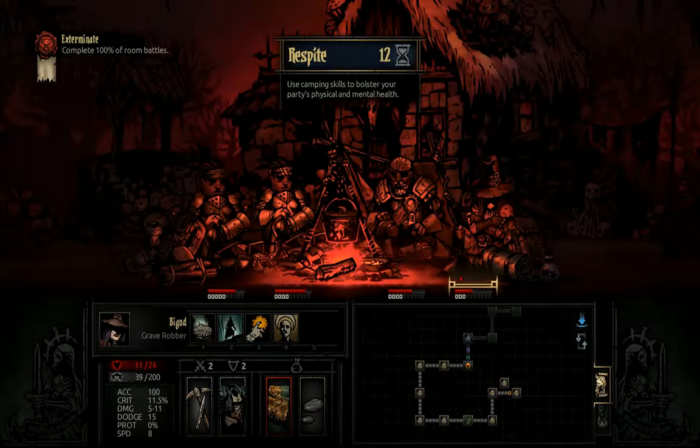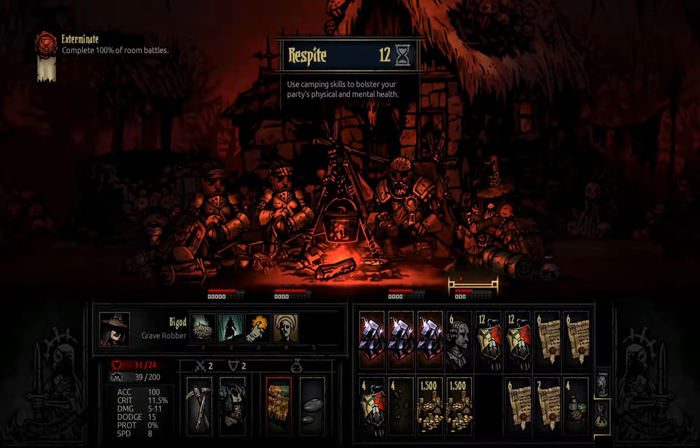Welcome back to the Hogplay Estate where we play Darkest Dungeon. This is the second night in this dungeon where we have to complete 100% of room battles. We're in okay shape. We actually already found a secret room. Yay!